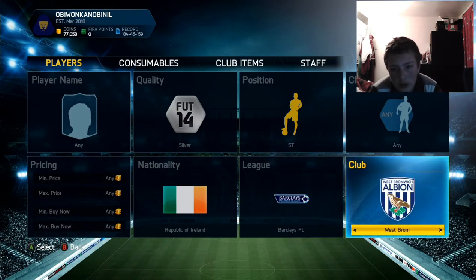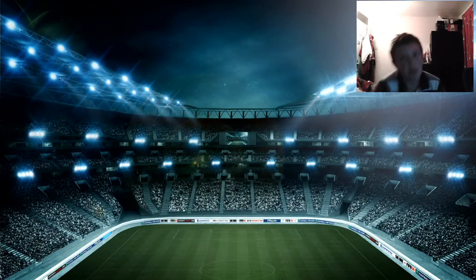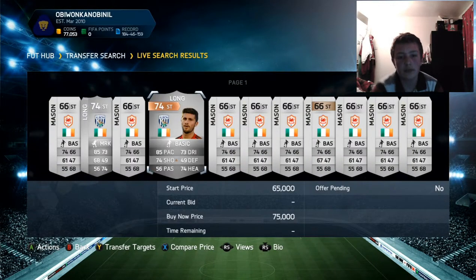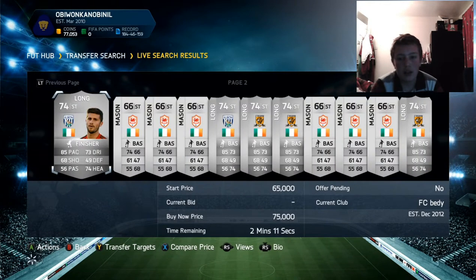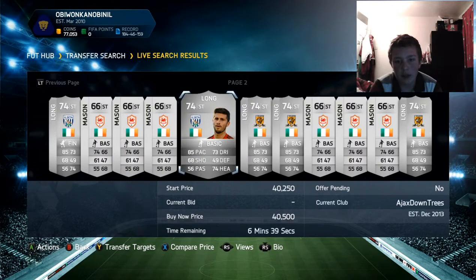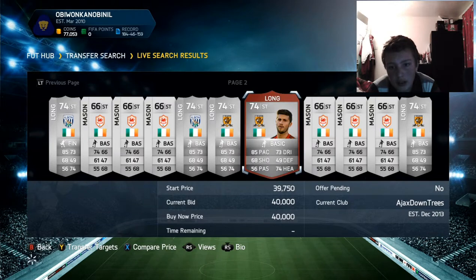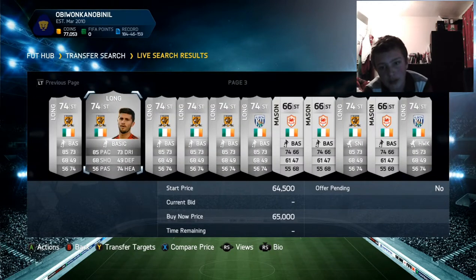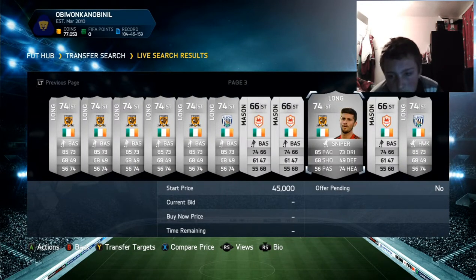That leads to our second player: Shane Long. You pick him up for about 40k, and he would rise up to about 60k. People are already starting to list him at 60k to 65k — he's got 85 pace. There aren't many fast players in the Irish category, so people will go for this option. Someone just bought one for 40k, so they do go at 40k and people are listing for 60 to 65k.